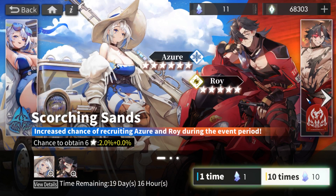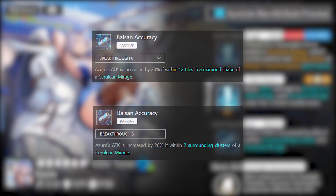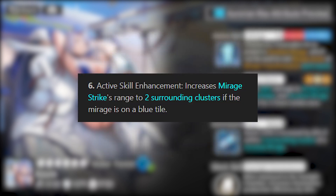With that out of the way, let me get into the summoning. The first year anniversary is coming very close — I would not want to blow my bank on this. Hopefully we get her soon. Azure doesn't really need breakthroughs so breakthrough zero is fine. Let's check her breakthrough tree: Azure's breakthrough lets you get the damage buff from her equipment if you're within two surrounding clusters instead of a diamond shape of 12 tiles. Definitely a nice upgrade, not a make-or-break but convenient. The last breakthrough increases mirage strike range to two surrounding clusters if the mirage is on a blue tile — pretty non-issue in my opinion.